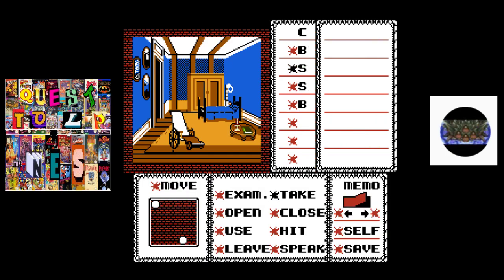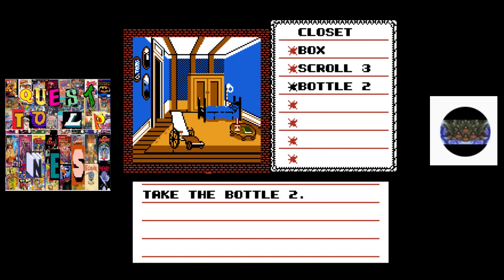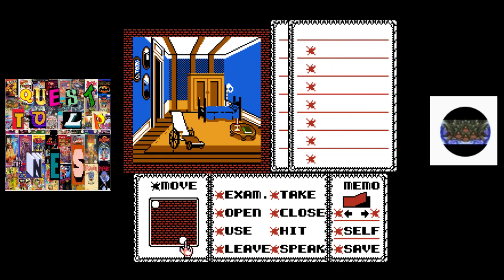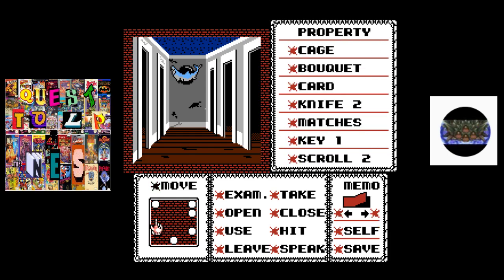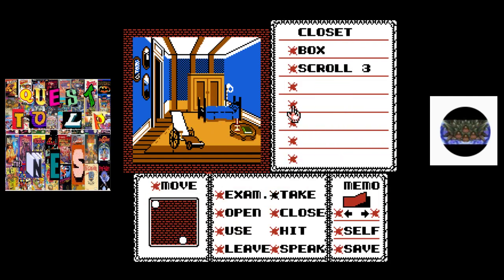Let's take this scroll in case it comes in handy, and we'll also take this bottle, because we're gonna drink all this stuff at some point — just because. You see strange liquids in an adventure game, you have to drink them. I hope I took the box... I took the bottle and the scroll. I left the box there. How silly of me.